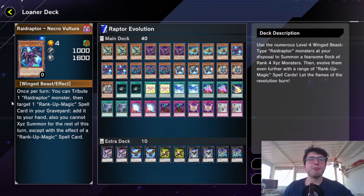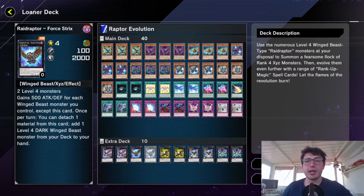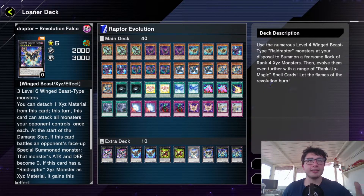Or you can use one and then use the effect of the Necro Vulture — you tribute one Raid Raptor monster and target one Rank-Up Magic spell in the graveyard to recycle it, adding it back to your hand. So there are a couple of ways. But basically the usual Xyz summon you're gonna do is this little guy right here, and the highest is this guy usually.